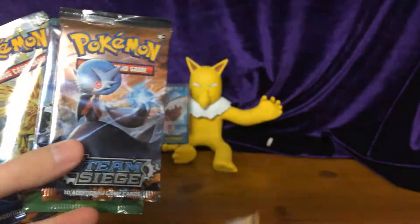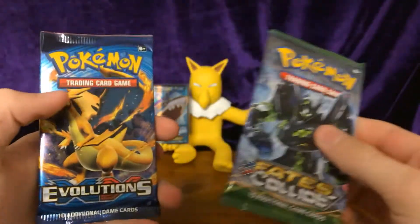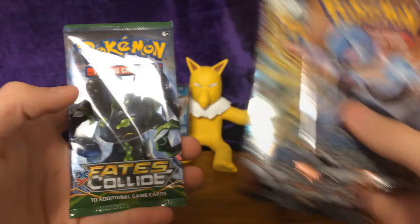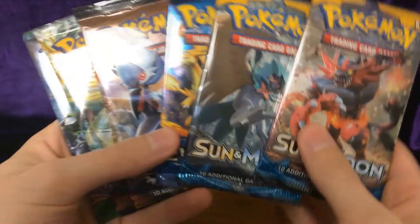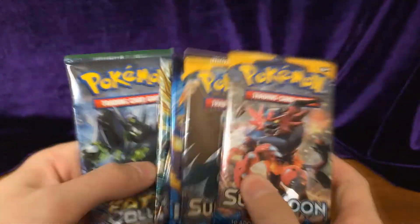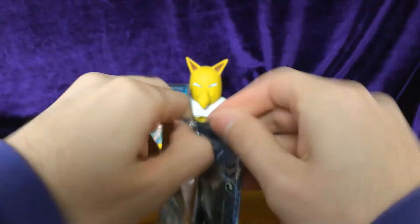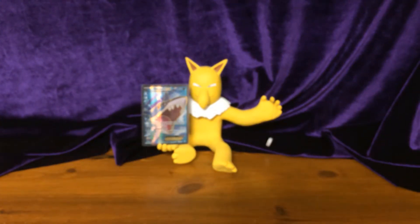We got Sun and Moon, Sun and Moon, two Steam Siege, and one Fates Collide. So in order we'll go Fates Collide, then Steam Siege, Evolutions, and of course the two Sun and Moon. So we'll start with the Fates Collide, see what we can make happen with this.